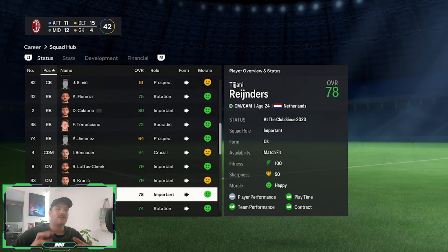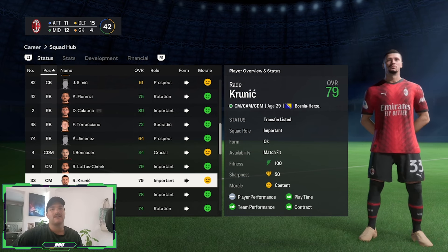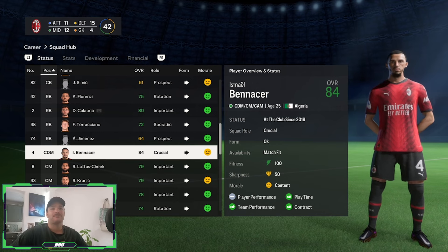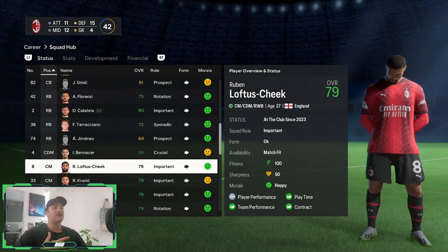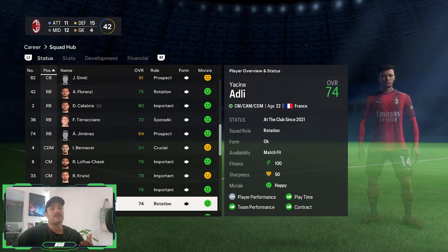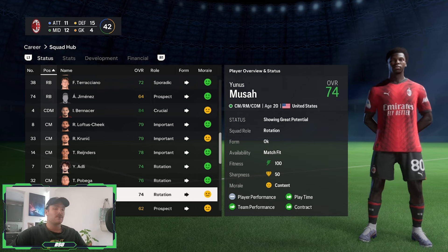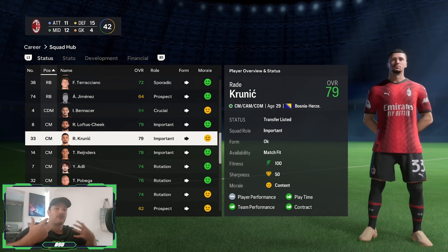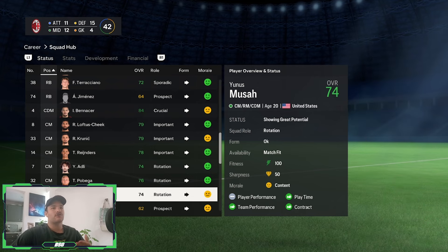As for your midfield area, this is also a place where they've lost a few players. The likes of Krenic has left and is now playing for a Saudi Arabian team, so I would definitely transfer list him and get him out. You've got the likes of Benazzo, who is the only natural recognized DM in the side, so maybe looking to bring in a backup for him. I know Loftus-Cheek can also play there, but he's more of that box-to-box midfielder — and he can actually play as a wingback, which is very interesting. For the midfield department, you've got a whole host of different number eights, but you don't really have a number six that can replace or back up the likes of Benazzo. So definitely look to bring in a player like that.